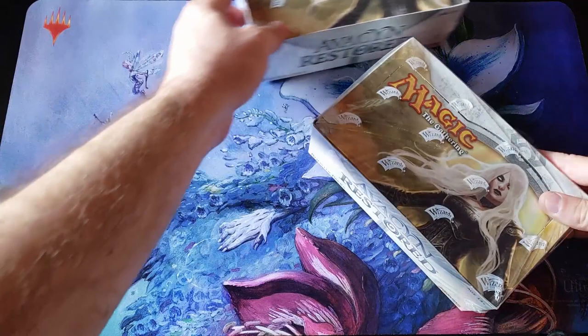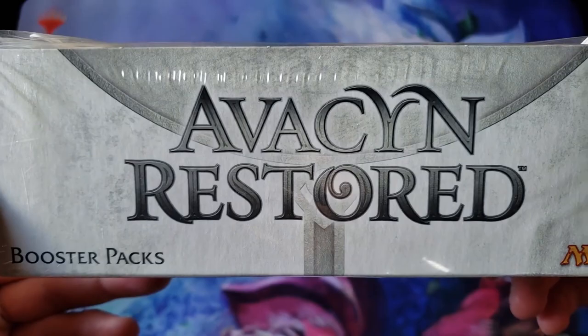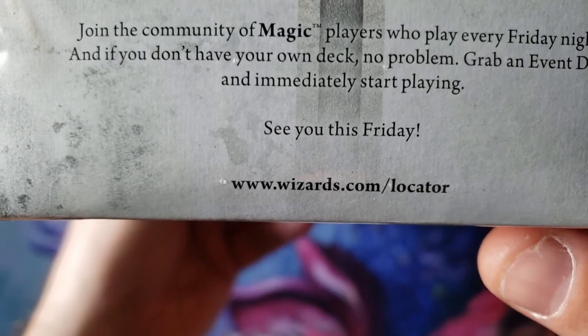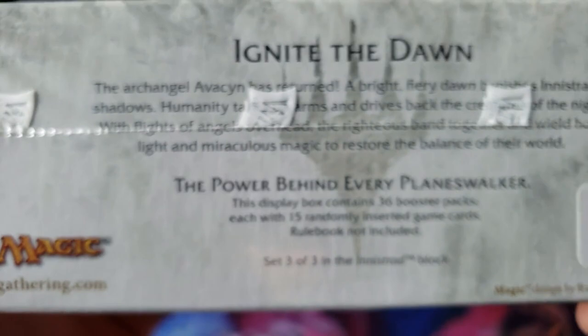Quite arguably one of the best magic sets in the history of Magic the Gathering — Avacyn Restored, ladies and gentlemen. My name is Rudy, and you're watching Alpha Investments, your Friday night destination to locate. Remember, hit the locator — third floor, basement to the left of the taco pack.